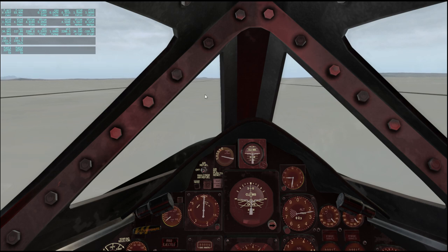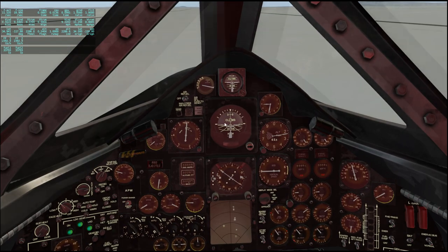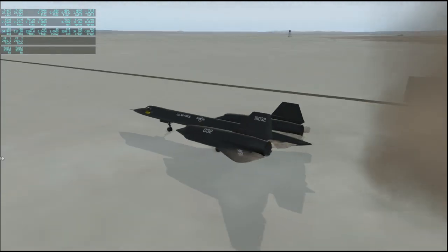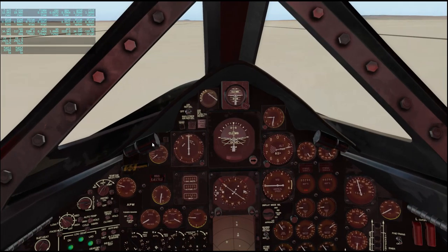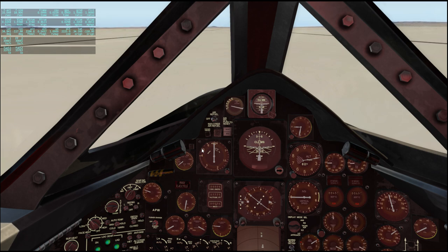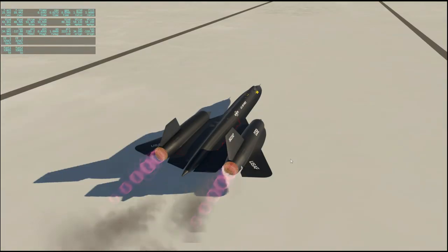Okay, here we go - it looks like the dry lake bed. I have to confess that I didn't really practice with the SR-71 before starting out, so hopefully I'm not too rusty. I hope this is right and there's not a scenery problem. All right, we definitely have enough runway space. Let's try and get to altitude quickly because we know it's not very efficient down here at low altitude. Let's take it from outside - well, the lake bed is a bit bouncy.